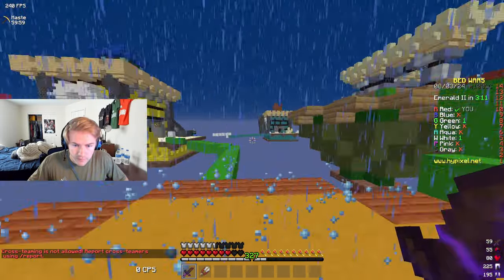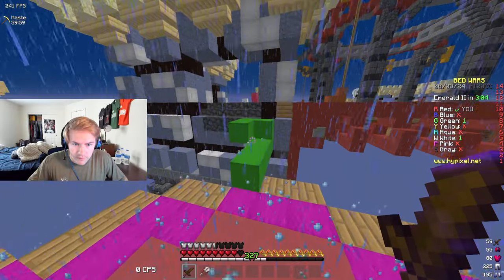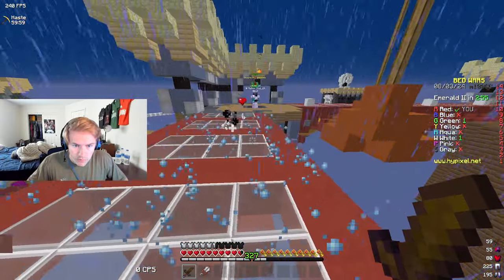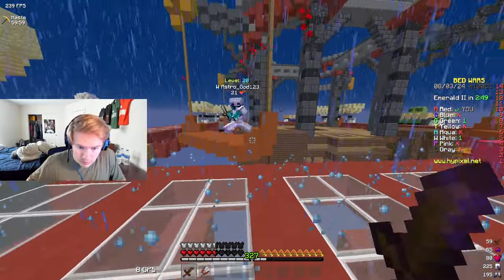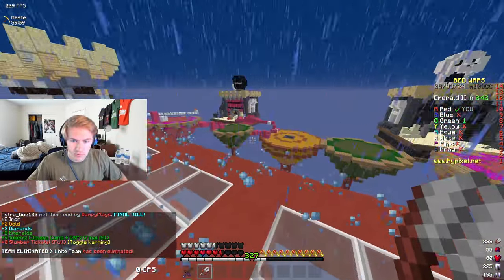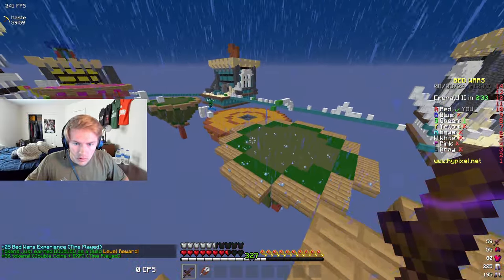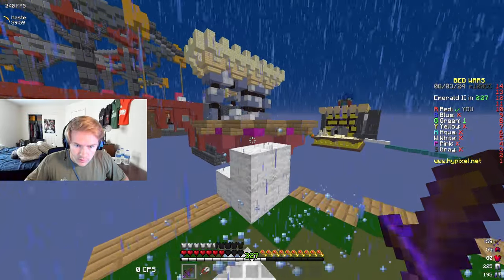I can't collect stuff, that's an issue. We're going to go for the white team. Got him. Got his stuff — anything we collect. I mean, we have a bed, huge advantage there. We just got to fight this guy. I don't know if he knows that I'm behind him.